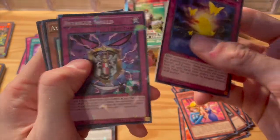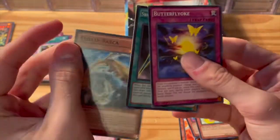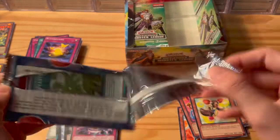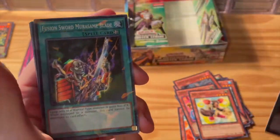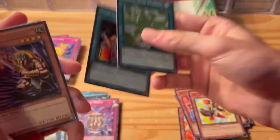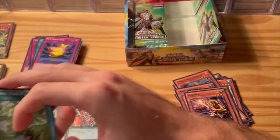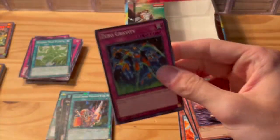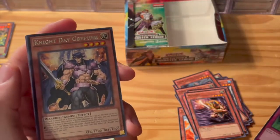Butterfly Dagger, Intrigue Shield, A-Iron, Swords of Concealing Light, Friller Arabska. Raging Mad Plants, Fusion Sword Murasame Blade — that's a good equip card. Medora, Psychic Overlord, Freya Spirit of Victory. This is our 18th pack — last pack on the first side. Zero Gravity, Fencing Fire Ferret, The Nightday Greffer.